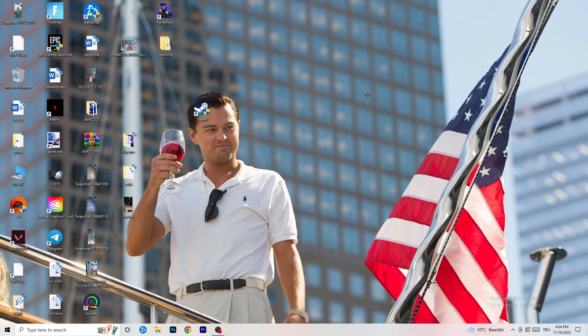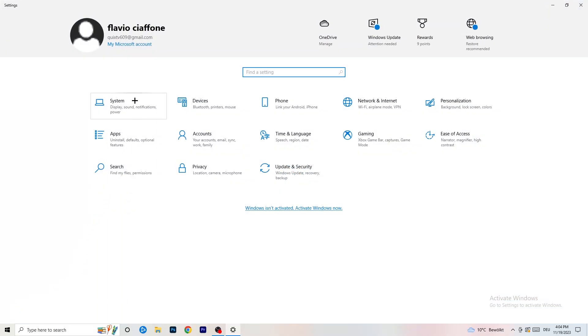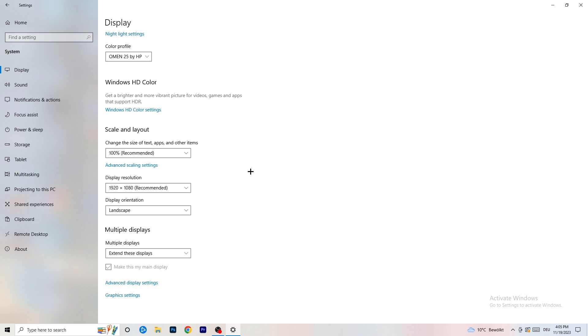Open Settings again via the Windows key. Go to System. Identify which monitor is your main one — the one you play games on. Scroll down to Scale and Layout and change the text size to 100% as recommended. Really important: your display resolution should match your in-game resolution. If your in-game resolution is 1920x1080, change your monitor's resolution to match, or vice versa. Keep them the same.